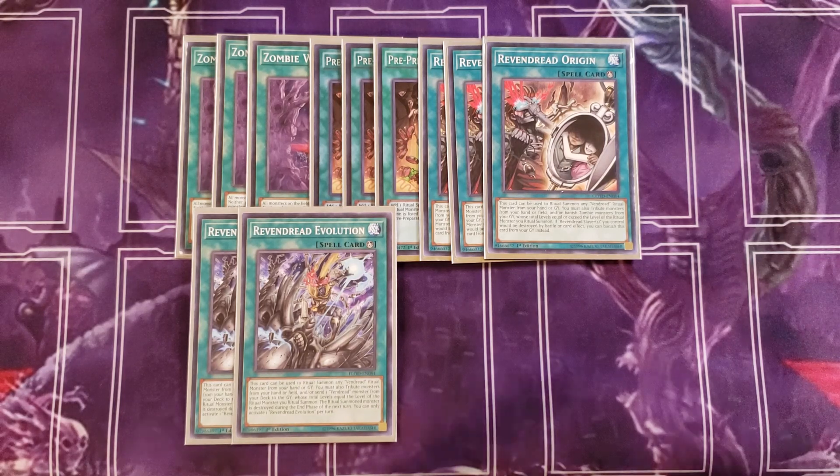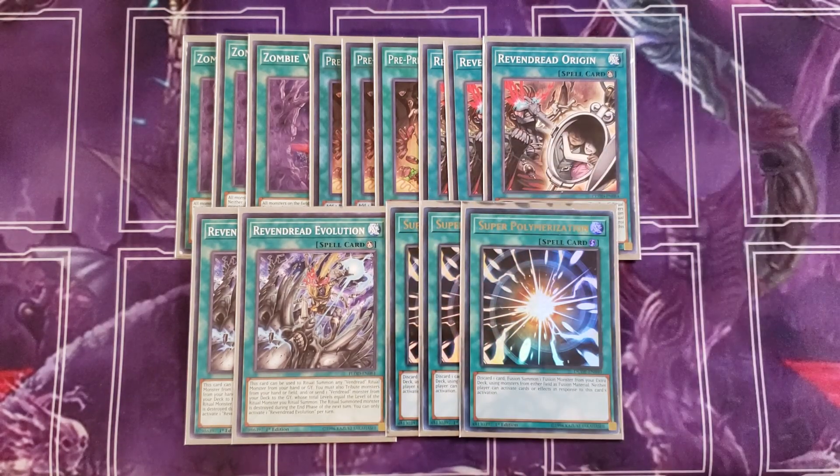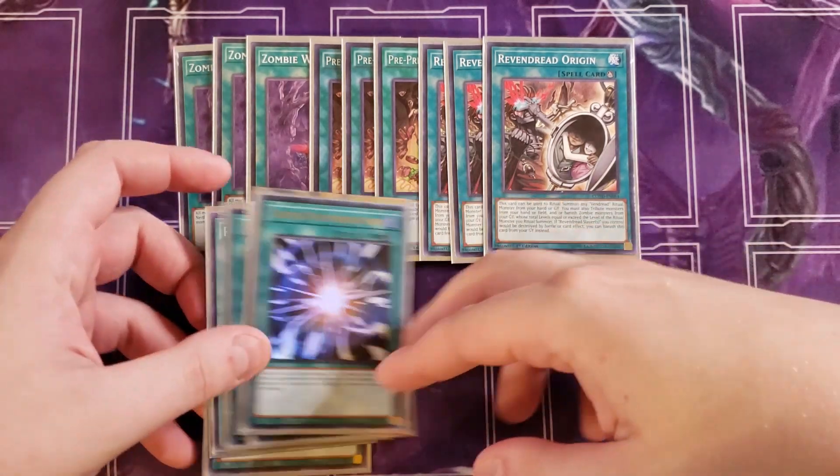For the last spell we're playing three copies of Super Polymerization. In any zombie deck this card is ridiculously powerful — you discard a card from your hand to fusion summon a fusion monster using monsters from either player's field, and it is a speed spell 4 that neither player can respond to.